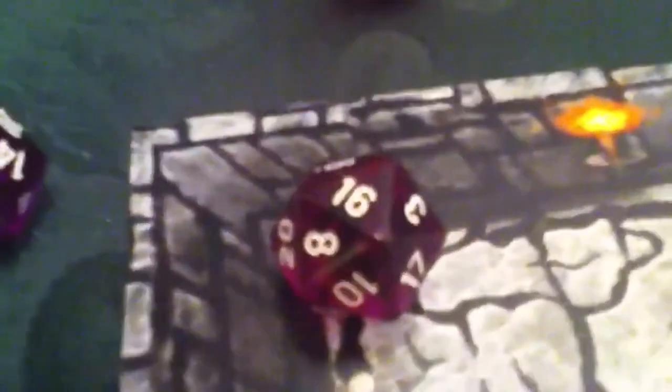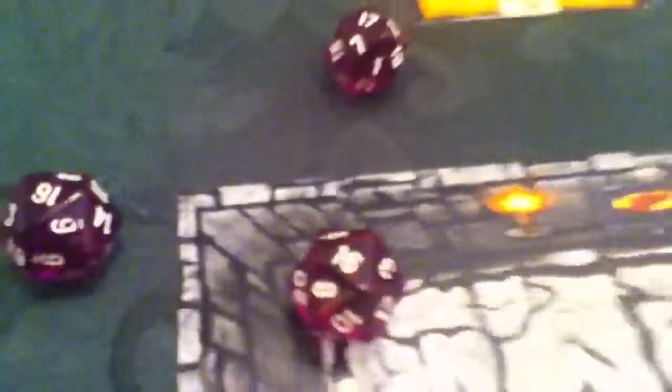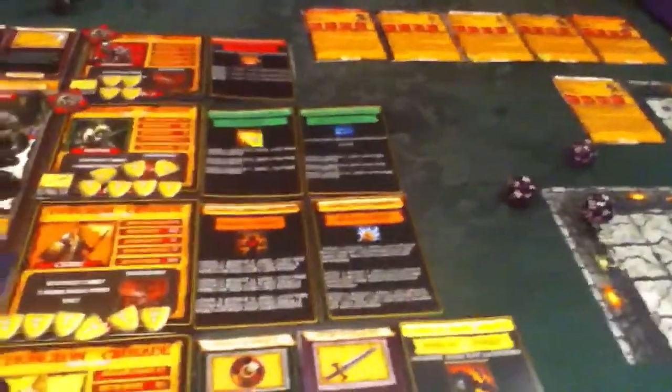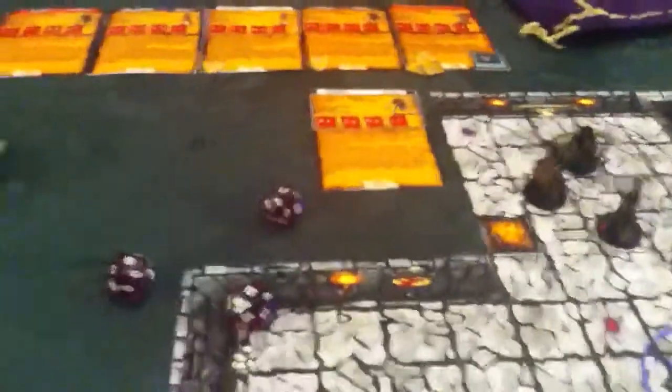Wow, look at that — 16, 16, and 17! He has a life of four, so look at that: three hits and he's poisoned. That was really good — that was a damn lucky roll. Three hits and he is poisoned. He's going to probably die, but he will at least only have to roll two dice if we come back to him. That was a very good turn for her.